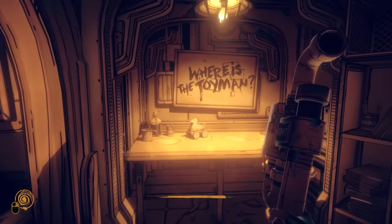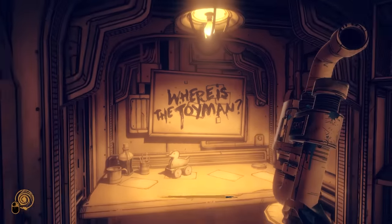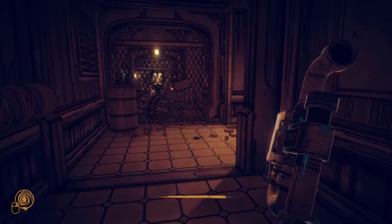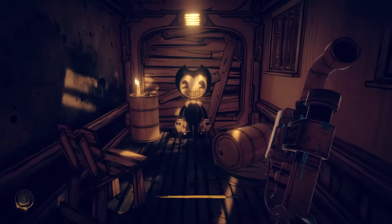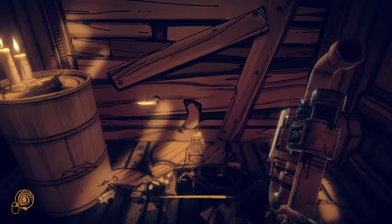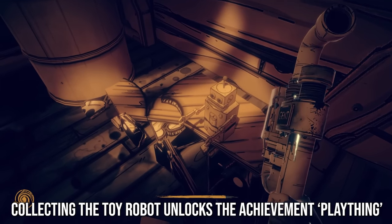Sean tells us he made one final toy before he quit the studio, and that this toy is well hidden. To find Sean's final creation, we must backtrack past this secret area and opposite a room with a giant Boris plush. You will notice a chain-linked fence — look up and there is a small gap at the top of the fence that can be flown through. On the other side is Sean's final creation: this tiny toy robot, which can be collected to unlock the achievement 'Plaything.'